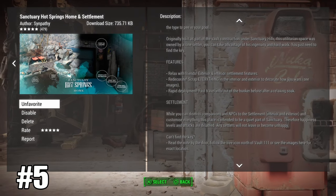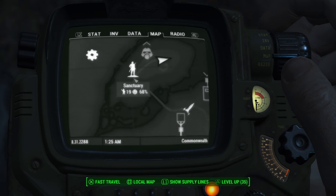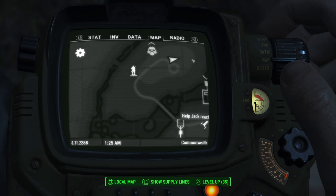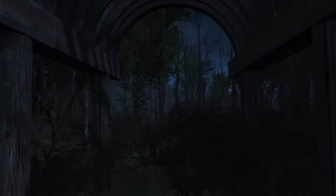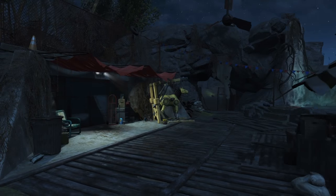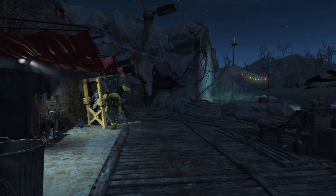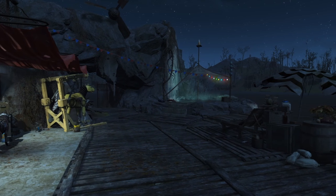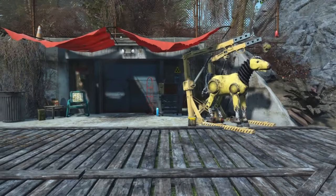Finally we have Sanctuary Hot Springs Home and Settlement. I've actually reviewed this in a top five mods of the week video if you want to check that out. Come over to Sanctuary — it doesn't have a personal marker but you will find a route to it. Once you get there you can see the outside, and there are two parts to this mod: an inside and an outside.